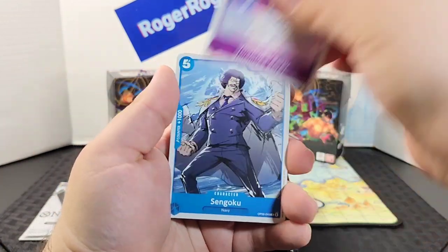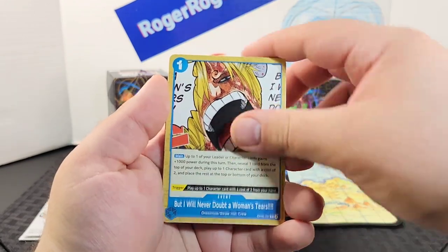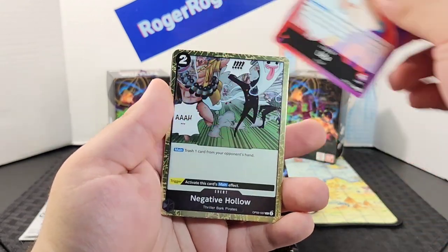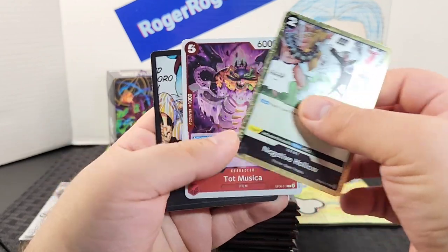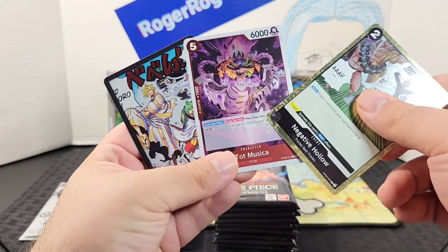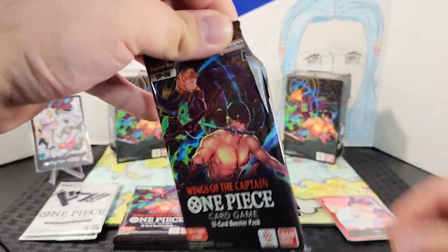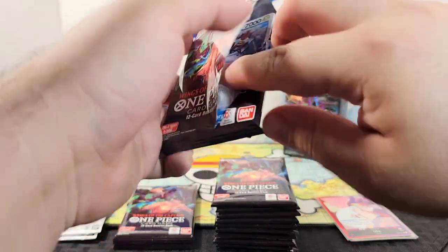Starting off the first double pack we have Reiju, Sengoku, Bram, Jiguro, an event, Cosette, Daruma, Denjiro, Buddha leader — and wow, look at that: an alternate Dawn! Also Top Musica and another event. What a way to start off the video with an alternate Dawn already in the very first double pack.